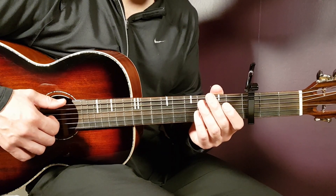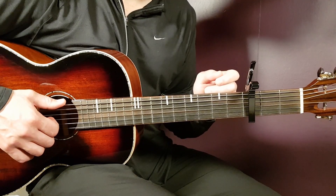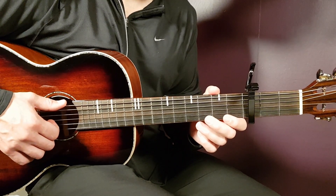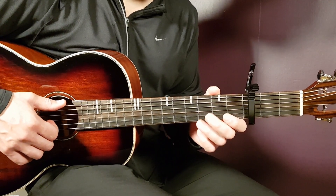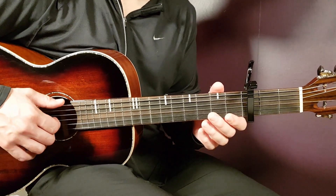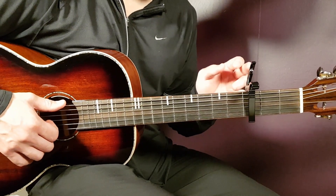We're going to do this together with a capo set on the third fret. So with that, we have a couple of chords to go over. I believe there are five different chords. We also have the melody that is pretty much the main part of the song, but we can use chords to make the strumming as well. So put that capo on third, and we'll go over the chords first.